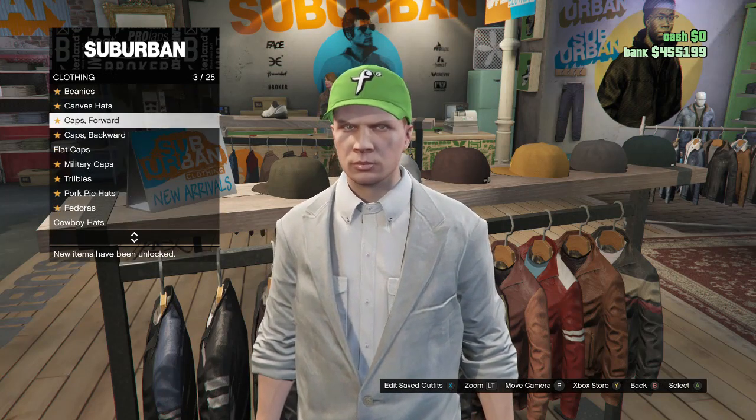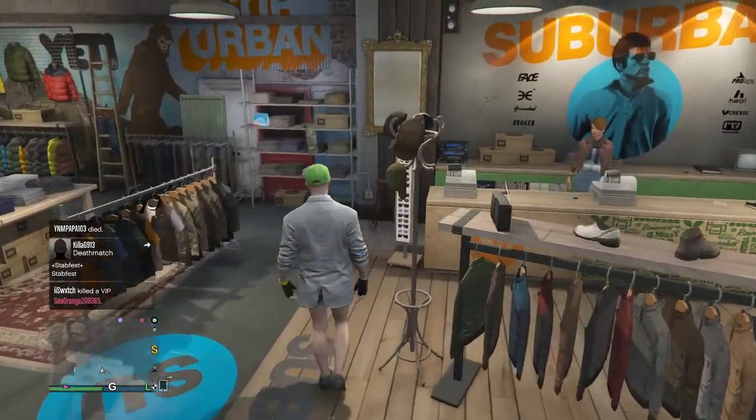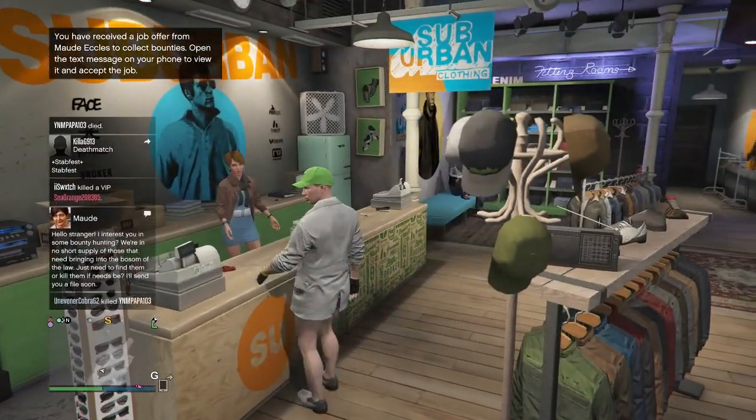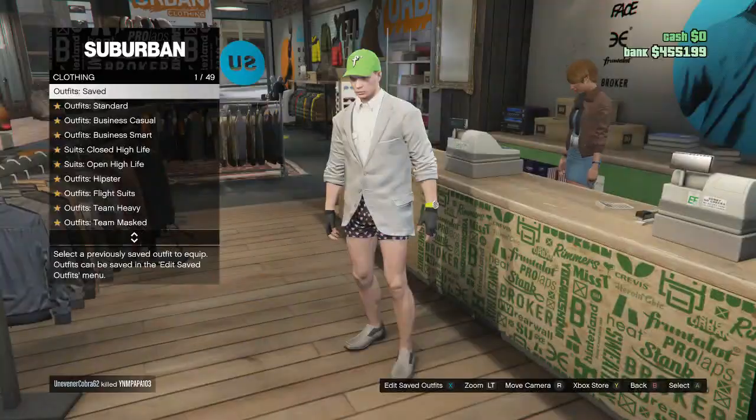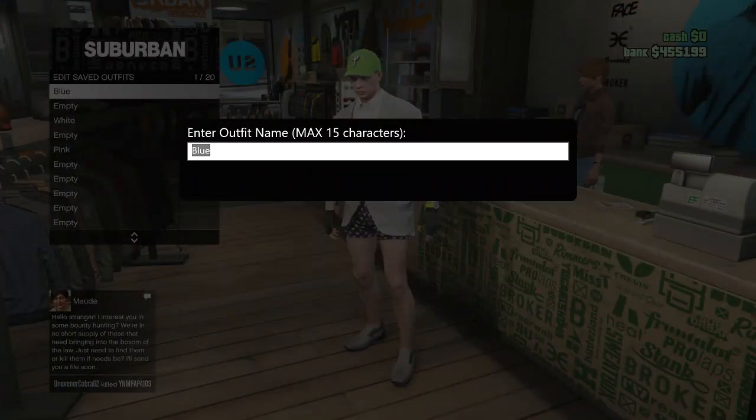After you guys equip that cap, back out and go over to the front counter, then save this outfit on slot 1. Now we're going to be working on how to get the white joggers.